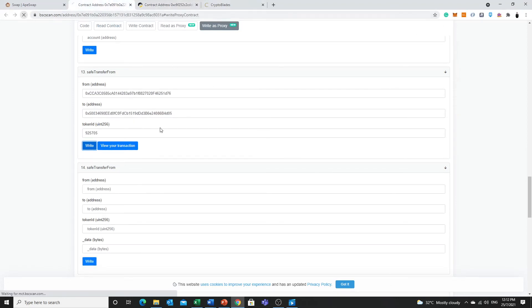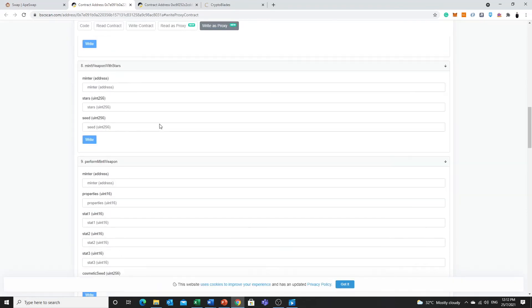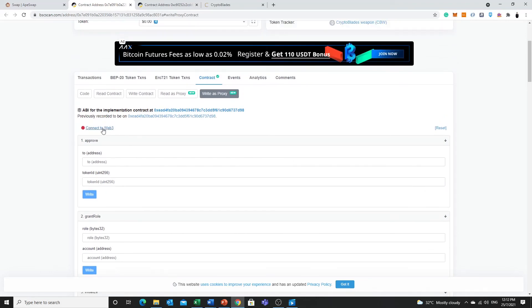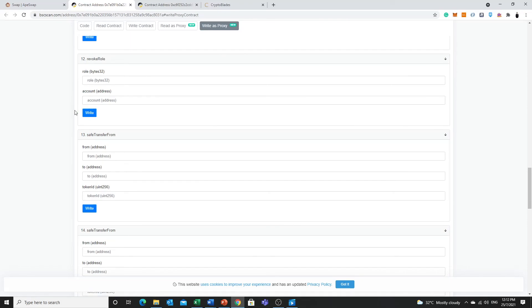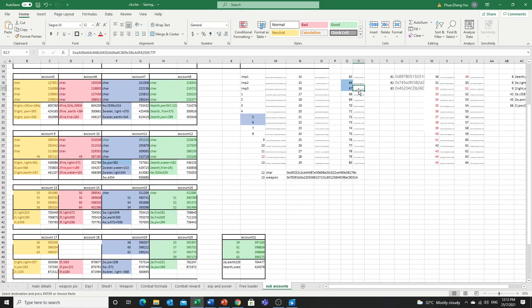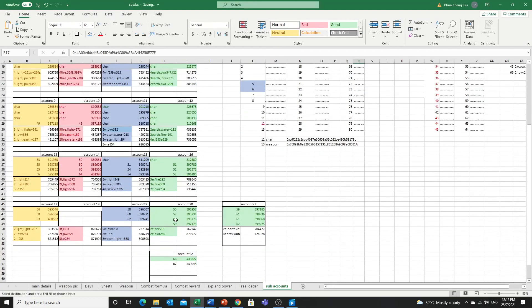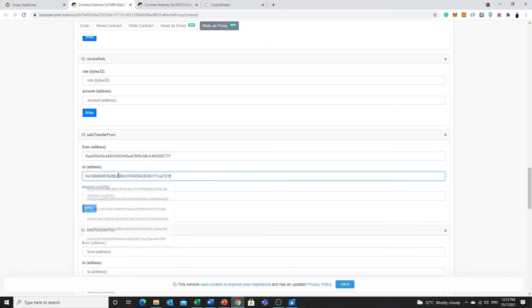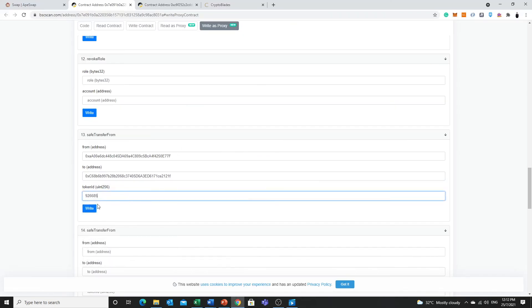We go on to the next contract — refresh this again, and remember we need to connect to Web3 here. After you are done connecting, scroll down — this is form 13 for weapons. It's the same thing: from account 67, we paste here. Then we go to account 11 — I copy the address, click here, and the ID is 926685. Then I just write the contract and send it over.